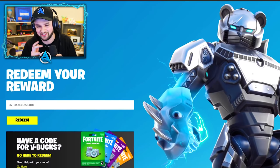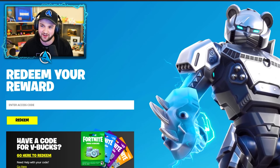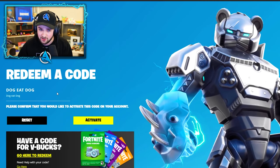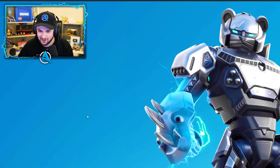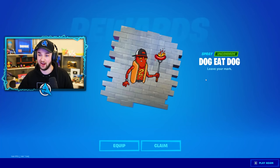Now for your free reward for sticking around to the end. Down in the description you'll find a link — sign into your Epic account, enter the code 'Dog Eat Dog' and click redeem, then click activate. Boom — you should now have this on your account. It is a free spray, only available for a limited number of people, so grab it quickly.